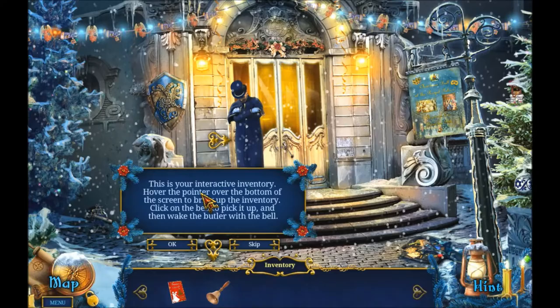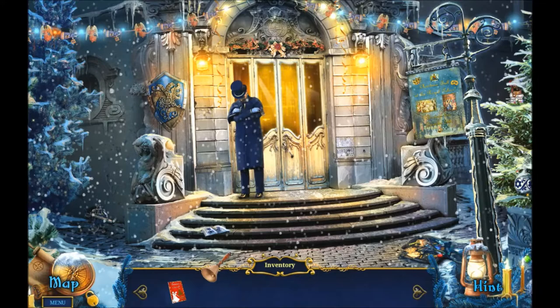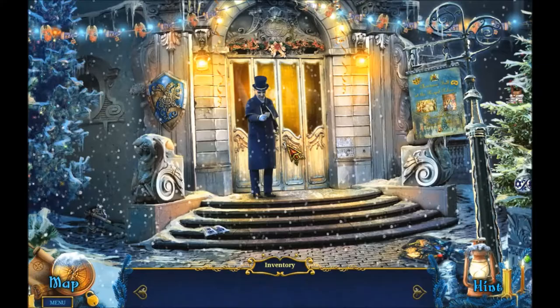This is your interactive inventory. Hover over the bottom of the screen to bring up inventory. Click on the bell to pick it up, then wake the butler with the bell. The butler's asleep - I don't blame him, must be a boring job. Good evening. I'm sorry, you're too late. But you're welcome to look under the Christmas tree for your gift, if you have an invitation. Of course I have!